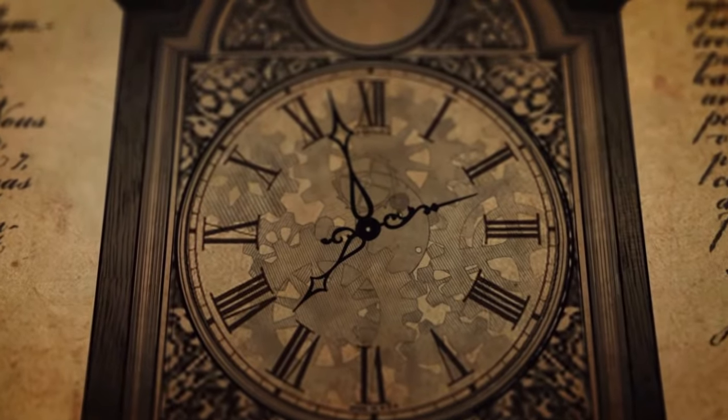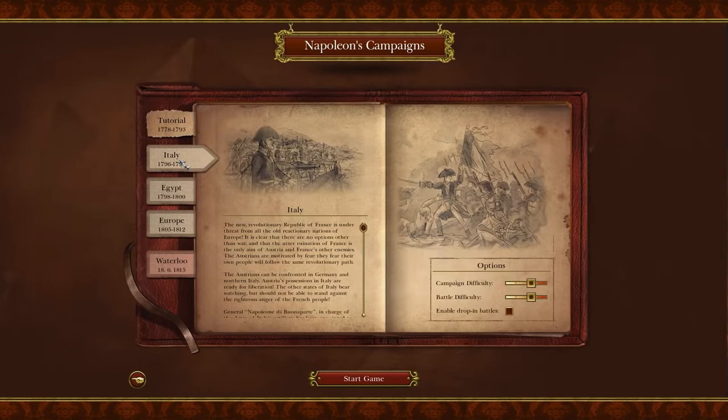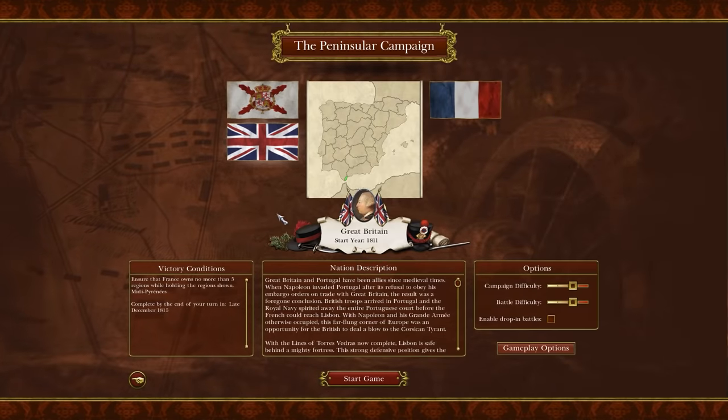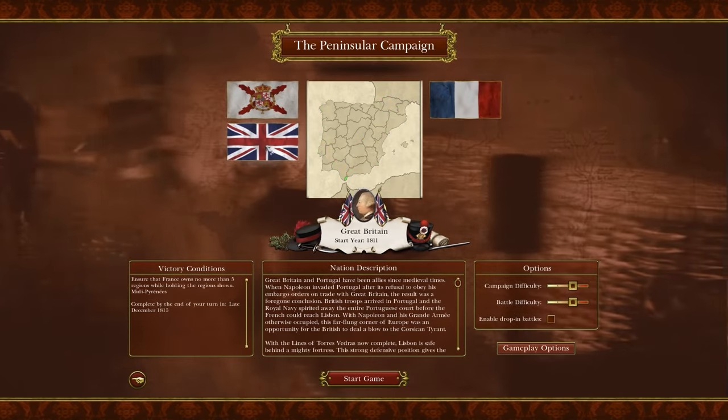There is a caveat, and we'll go over each of the campaigns in turn right now. Napoleon Total War offers three different campaigns — four if you count the post-launch Peninsular Campaign — and they're all uniquely linear in that you're kind of meant to play them all in order.